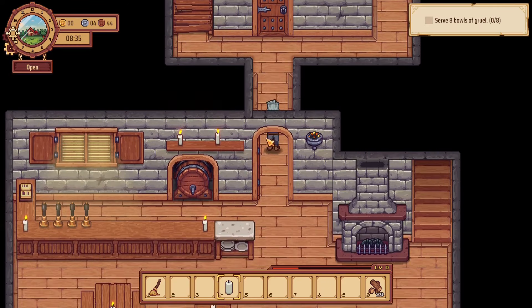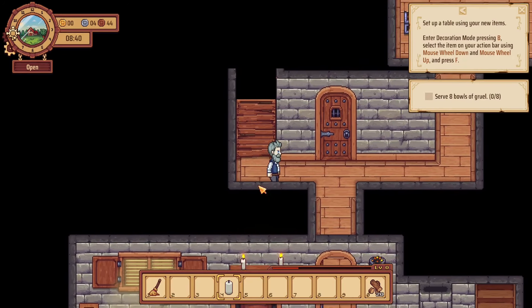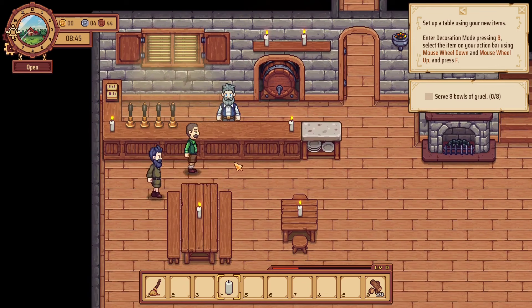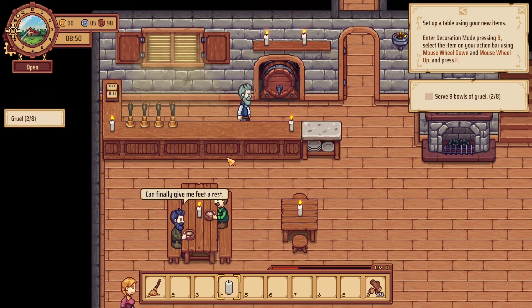I'll just quickly open up and show you — the crafting room! We've got a little crafting room back there where we can brew up our various beers and so on. But let's just keep on serving gruel. We have the best gruel in the land, so enjoy.